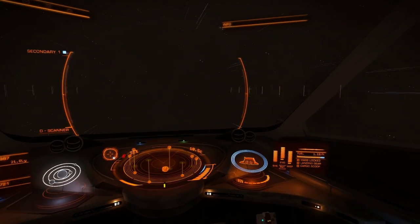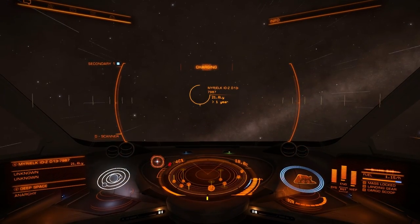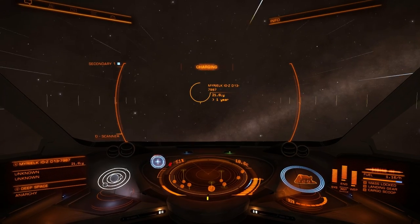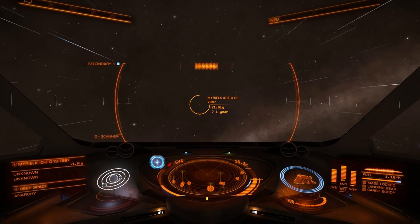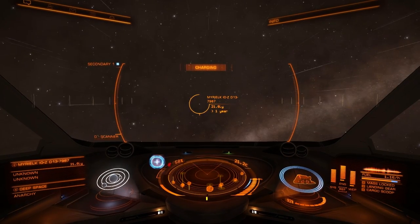We're about 10 jumps away from the center. I do fuel scoop at every star that I can - I found that a good policy with the Hauler, and it also keeps me in practice, which apparently is very important.